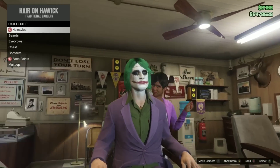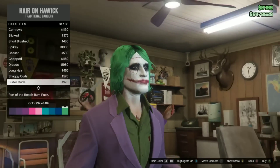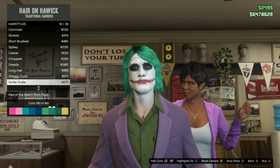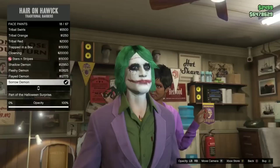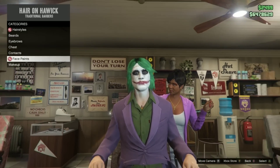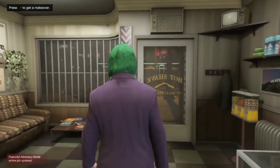Alright guys, so first off we're going to be starting out with the Heath Ledger version. You're going to go over to the hair store and you're going to be selecting hair color number 40, and then you're going to be selecting the long hair. And then with the face paints, you're going to be selecting the sorrow demon. And you're going to be selecting the smudge lipstick and you're going to make it red. So that's for the top half, his head.